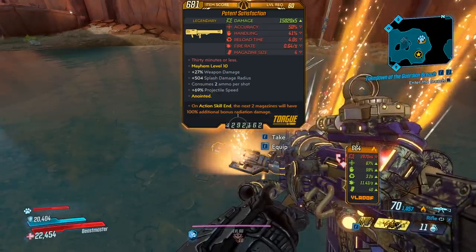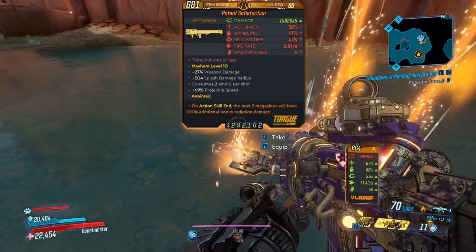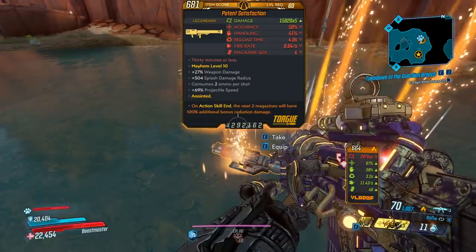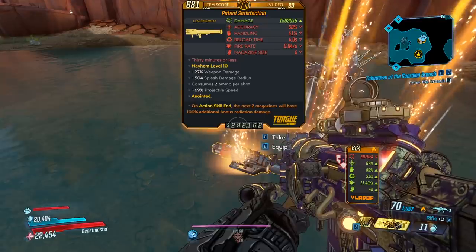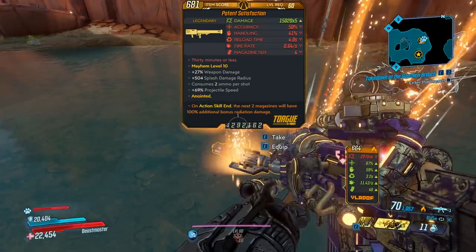Red text is '30 minutes or less.' Bonus weapon damage. Splash damage radius. Consumes 2 ammo per shot. The one we got is x5, but there is a x4 variant, and that will consume 1 ammo per shot, and also a bonus projectile speed. This launcher comes in all the elements, including the non-elemental form.